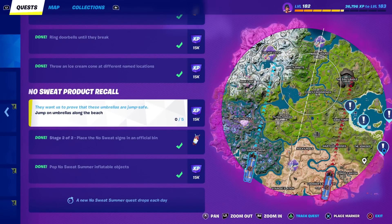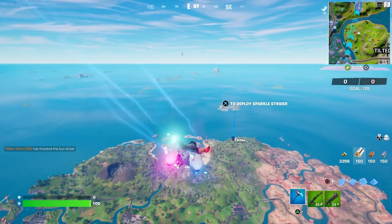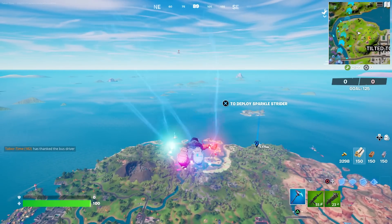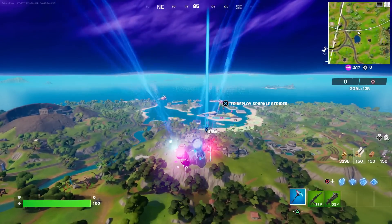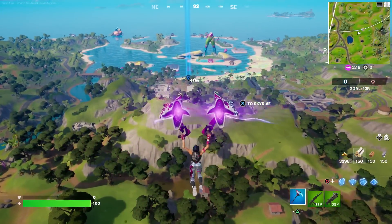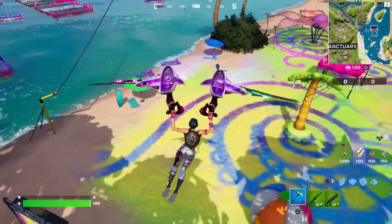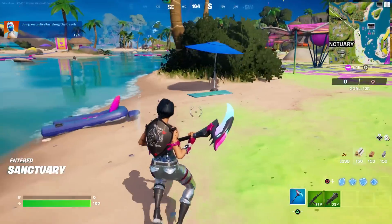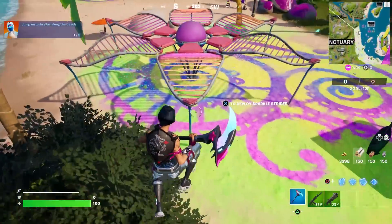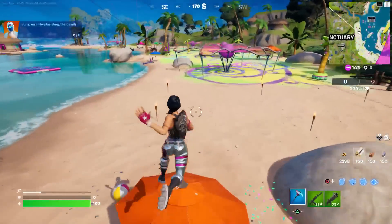It looks like we've got the bad side of the drop here. I'm assuming the enemy can destroy these umbrellas as well, which is not good. The good thing about Team Rumble is you do start with weapons, so even though I'm dropping into enemy territory we might be okay. I see multiple umbrellas here.